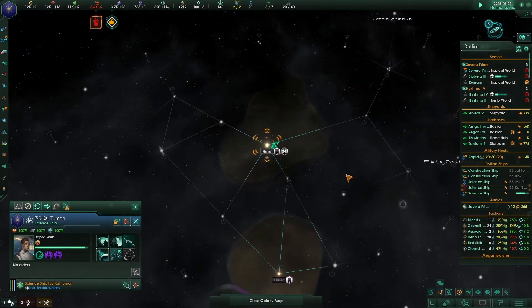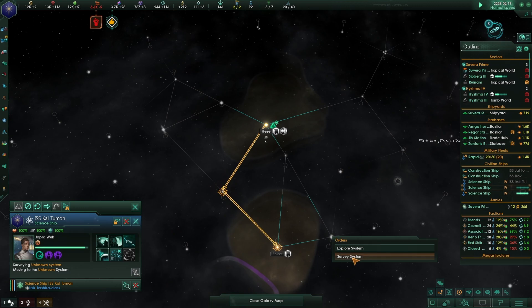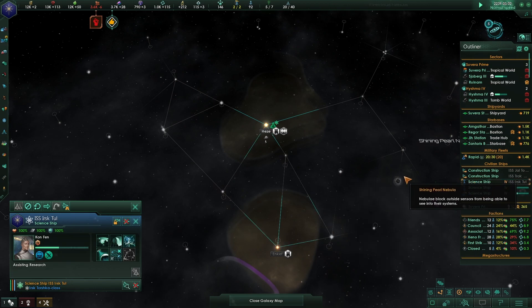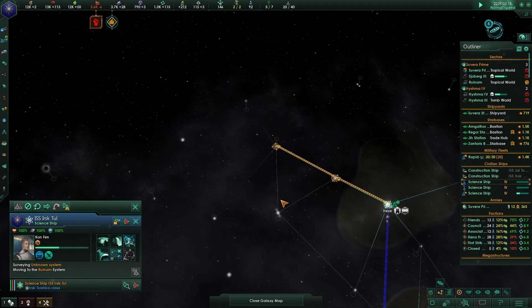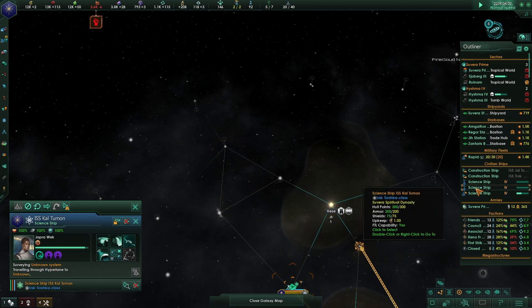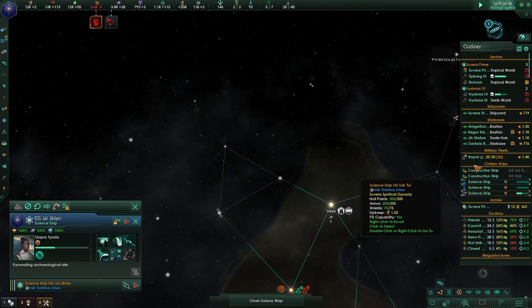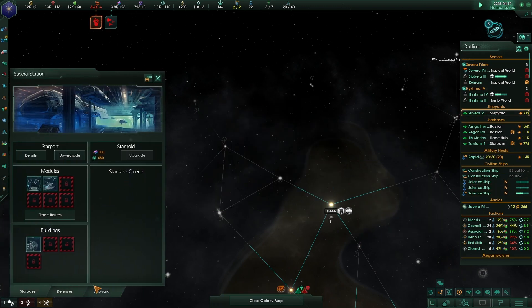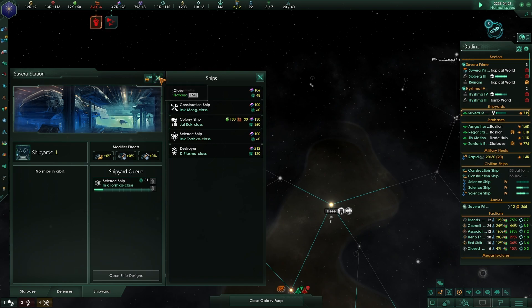I'm going to survey that system, this system, this system, and this system. I'm going to need my other science ship in here - you're assisting research but you have a new job. I need all science ships surveying and excavating archaeological sites. There's an automated dreadnought noted in one system. Let me get one more science ship built to get all this done as fast as possible.